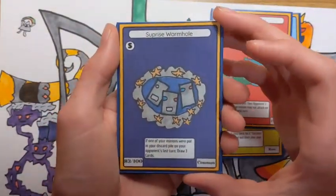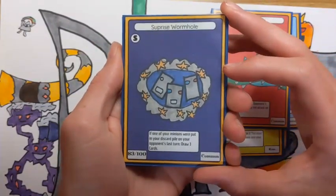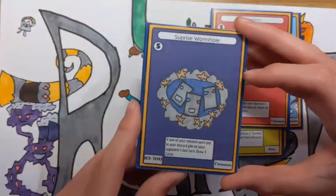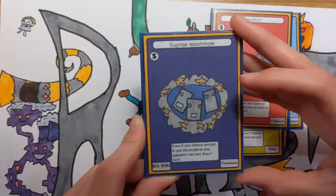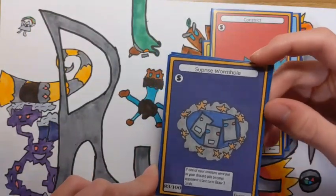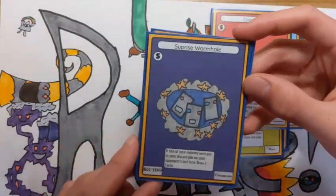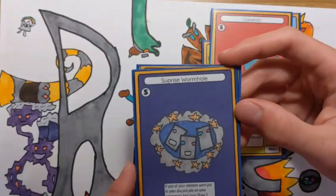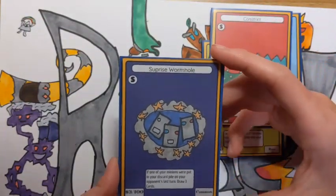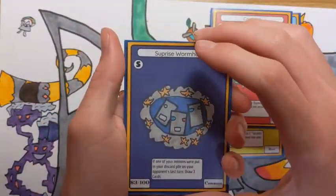Next we have Surprise Wormhole. I really like this card. It's a spell and it says: if one of your minions were put in your discard pile on your opponent's last turn, draw three cards. Generally the gold standard for drawing cards is two cards, so being able to draw three is really good. It's kind of the same idea as Demise Blaster — a card in set one that did tons of damage as a spell if your opponent killed one of your minions last turn. Definitely a really good card and I think it could definitely see play later on.